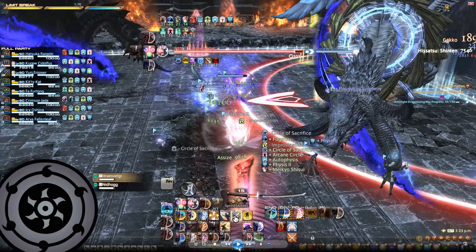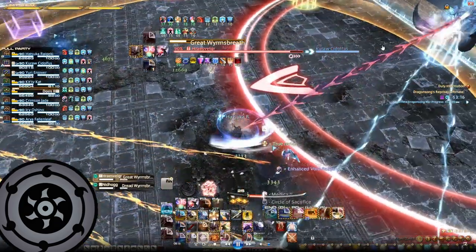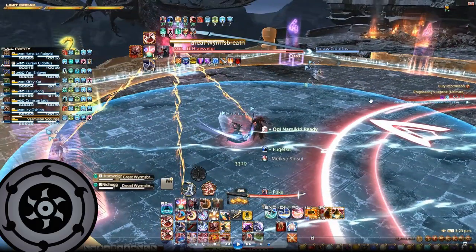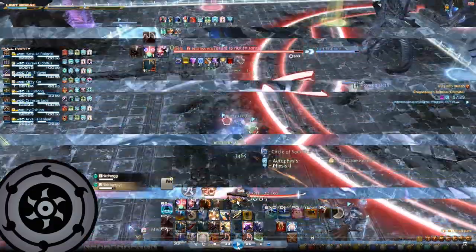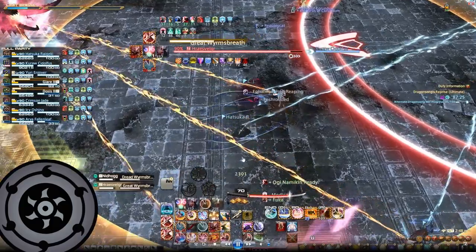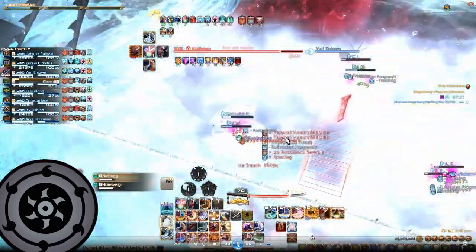Let's take a look at a video to demonstrate an example of the Teasers. Here, you can see I get an opposite Teaser as a Reaper, so I am just going to stand right in the middle and everyone else will adjust. The Teasers go off and this resolves the mechanic. On another video, you can see I have the same Teaser as a Reaper, so I am going to adjust and move towards the White Mage. This resolves the Teaser mechanic as well.